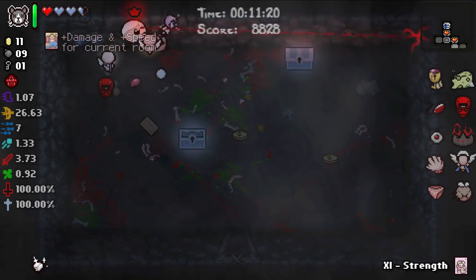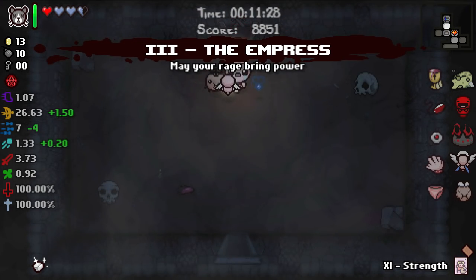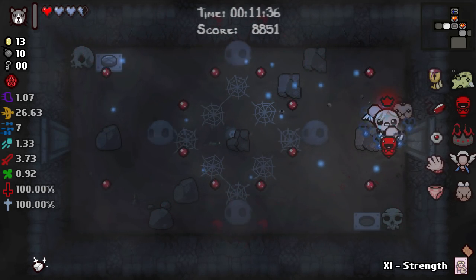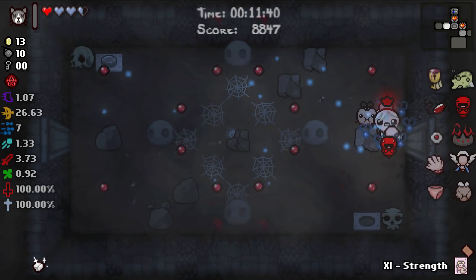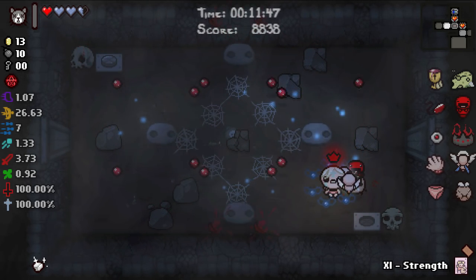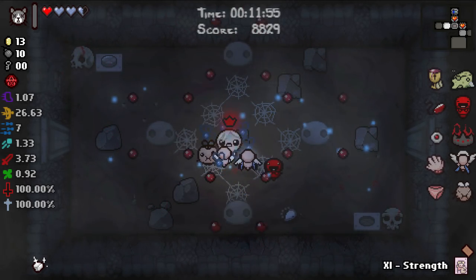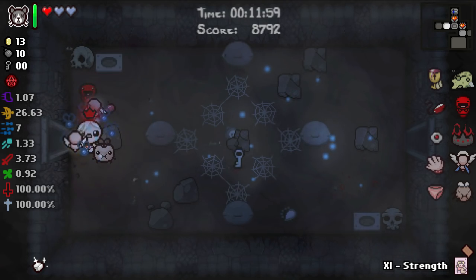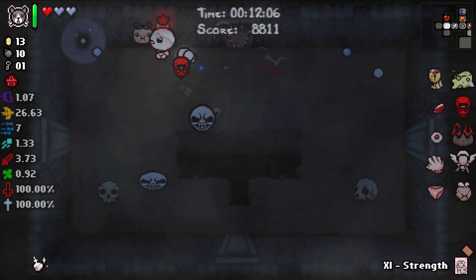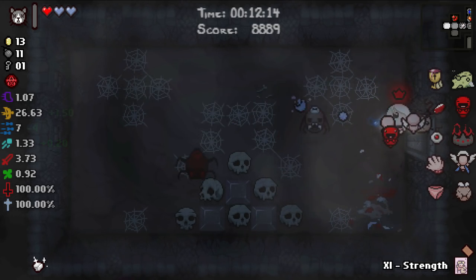HP is worth it solely because we're now getting the benefit from Dark Prince's Crown after picking up our half red heart. This room has safe spots — right here, right here. There's an eternal heart right there but we don't really want it — we want to stay at one heart right now because of Dark Prince's Crown. I don't love Dark Prince's Crown but we got it for free, so there's no reason not to have picked it up.